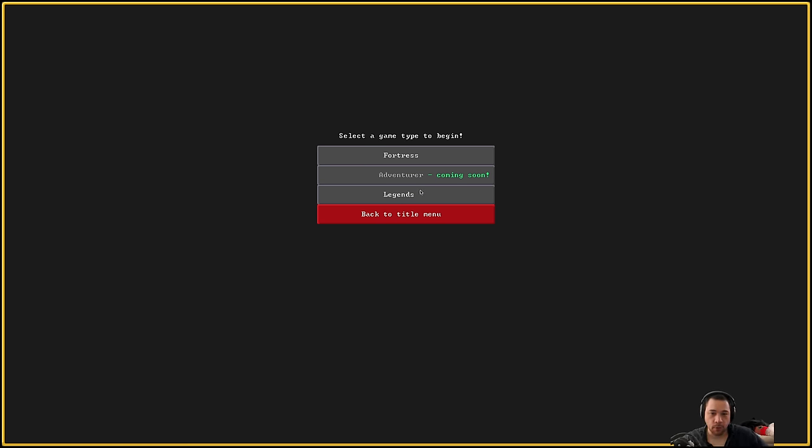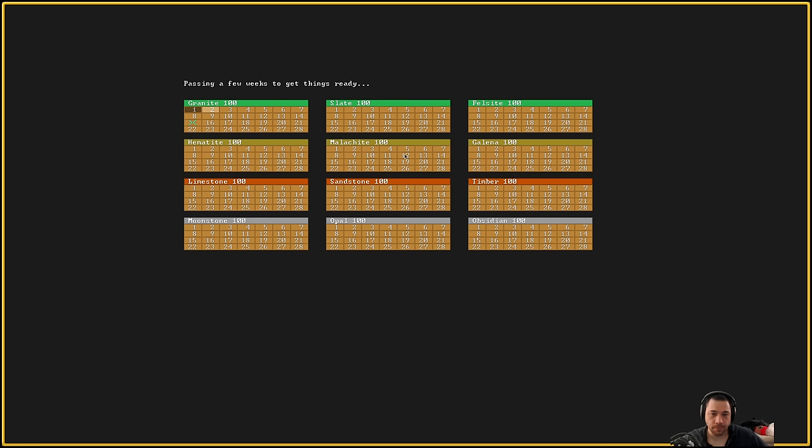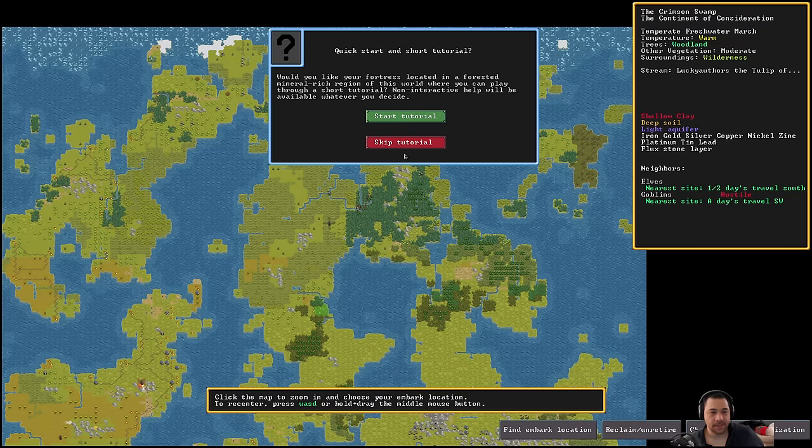Here you get a choice between fortress and legends mode. I'm going to be playing fortress mode — that is sort of the default. Then it passes a few weeks to get things ready. And the months, as you can see, are granite, slate, so on and so forth.